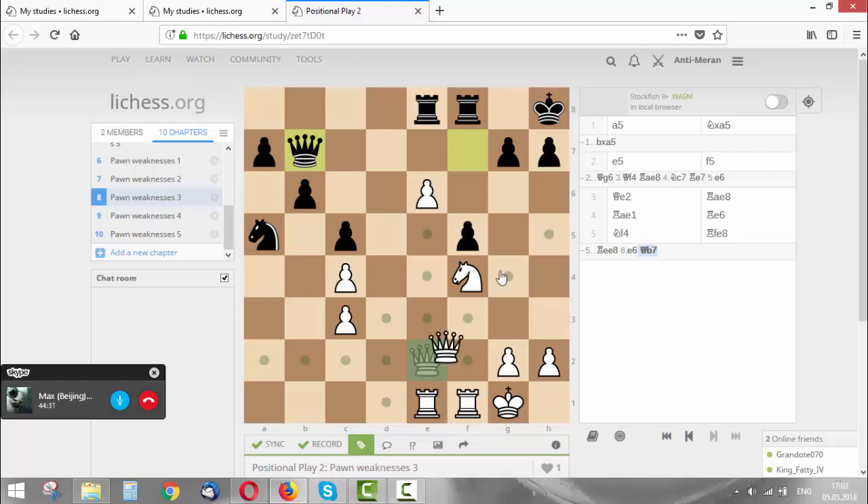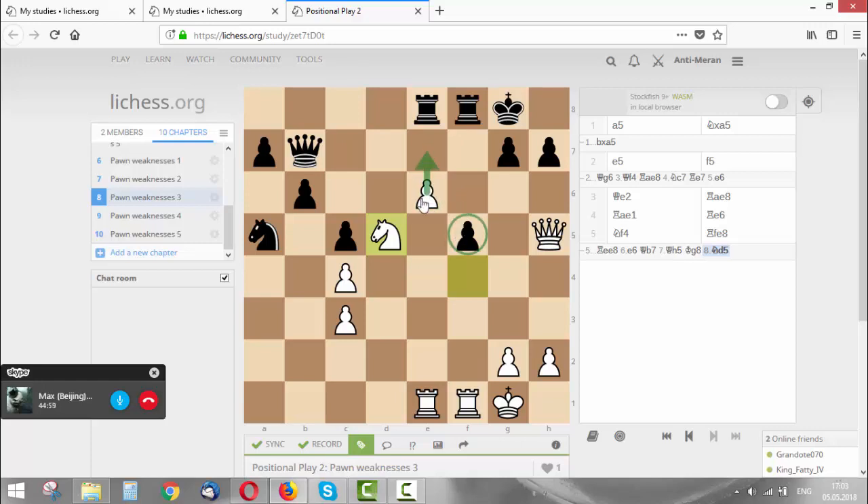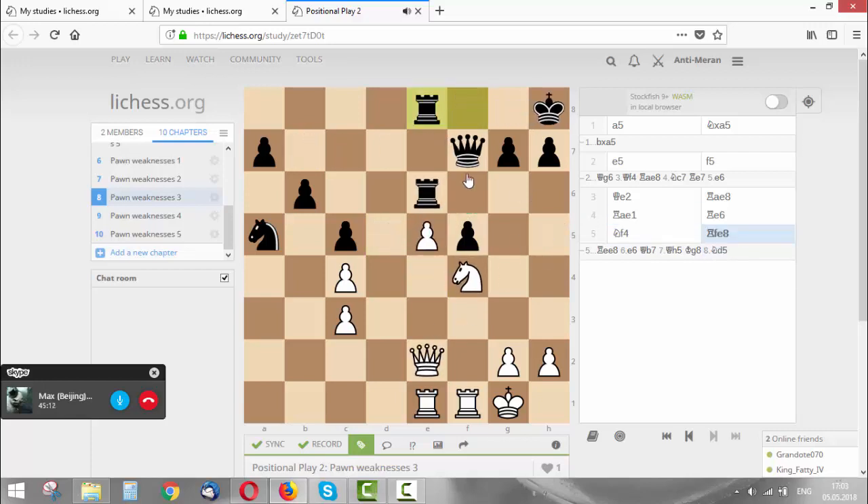Maybe first queen h5 to threaten - yeah, king g8 - and how to continue? d5 maybe. We are threatening to capture on f5 too, and e7 also. I don't know which one is better - e7 first or rook f5 first. Maybe rook f5 - okay, it doesn't matter, but he sacrificed the exchange.